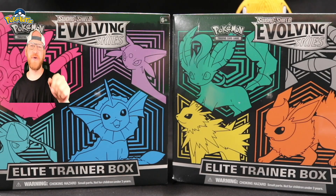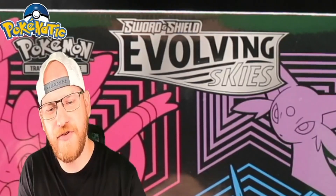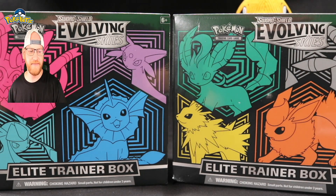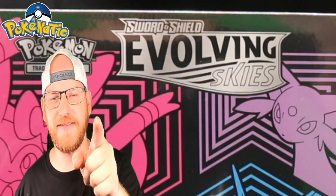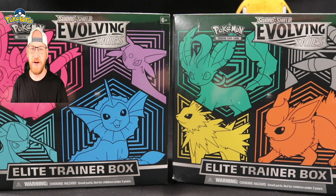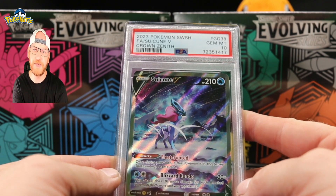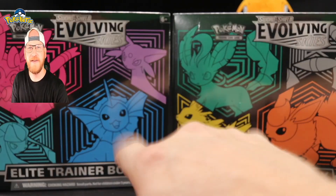What's going on guys, welcome back to the Poking Out YouTube channel, hope you've been well. What we got in front of you is two ETBs of Evolving Skies. They don't call it Evolving Cries for no reason, so let's find out if we can pull any great cards. Don't forget we have the Suicune V gem mint 10 that we're giving away at 250 subscribers.